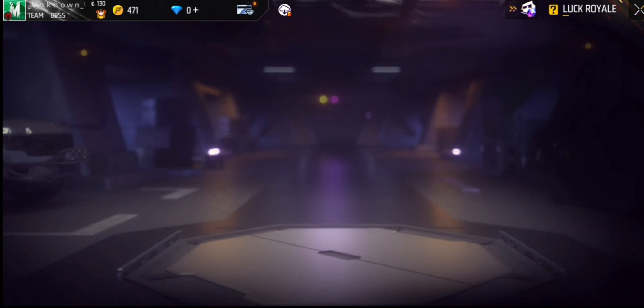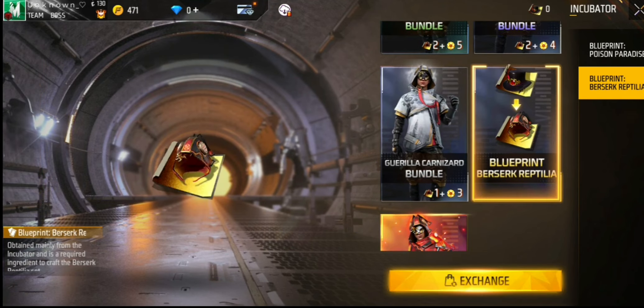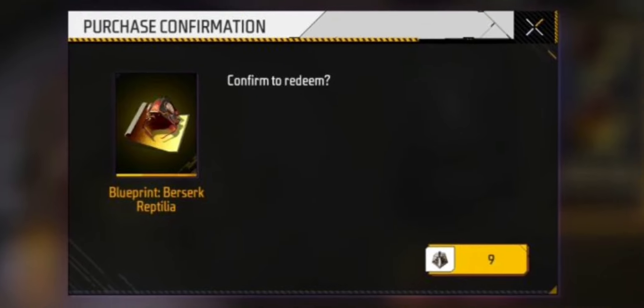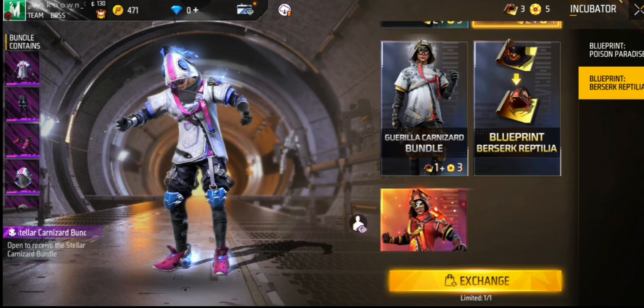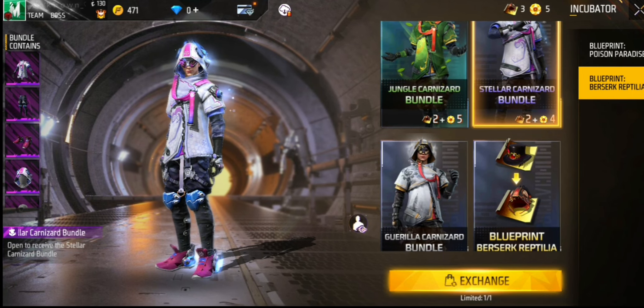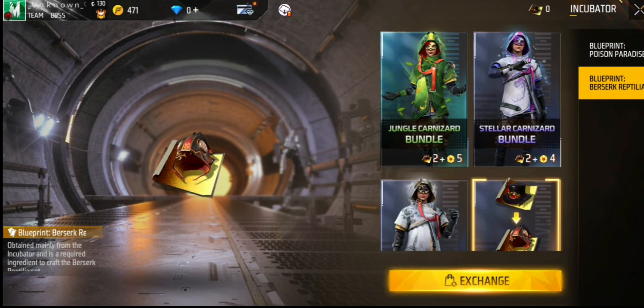Let's go ahead and turn on the video. As you can see in the incubator, you have to go to exchange, and below the blueprint option you have to go there. Here you can see it in exchange — here you have a blueprint and you can exchange. You can get any cyber channel, and I am just taking the top one and telling you what will happen in exchange.